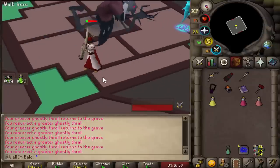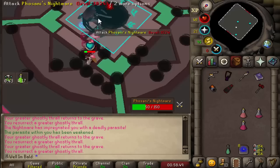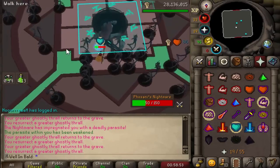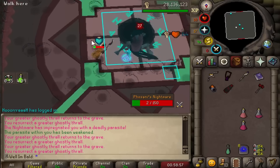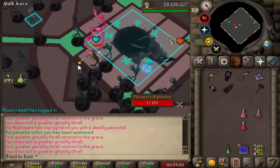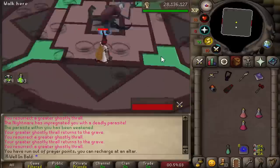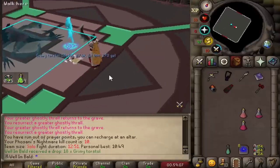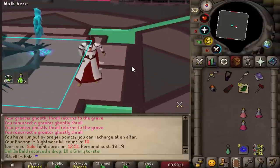Thank you so much, Sire. That's going to be 9 kill count. 4 soul runes — this is not good. I learned about redemption, so we're going to use redemption because it doesn't attack with anything else — that just shows the progression of not being a noob here. Let's go. No brews left, no food left, but we have the redemption. 10 KC. And I think that's where we're going to leave off for Phosani's for this video at least.